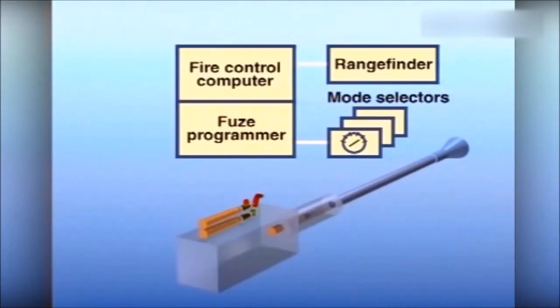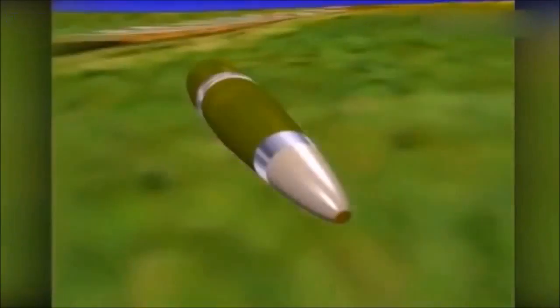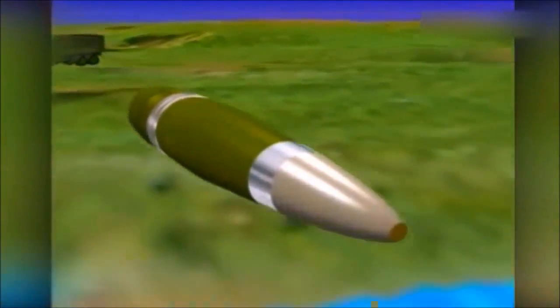The time-gated proximity function is primarily used for combating small and medium low-level aerial targets, independently of speed and range. For maximum performance, the fuse is only activated inside a gate around the target. This excludes all false echoes and influences from countermeasures. Inside the gate, the fuse opens with optimum sensitivity, with priority given to proximity burst. The result: complete destruction of the target.